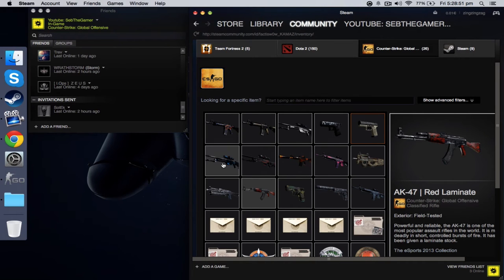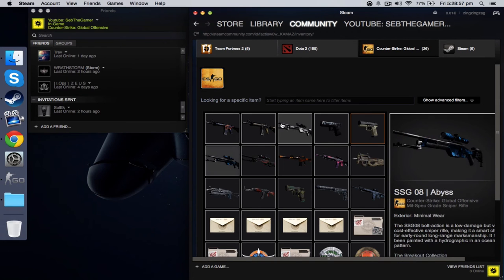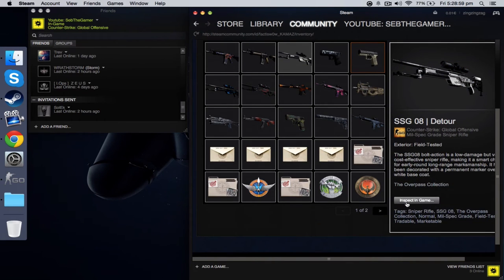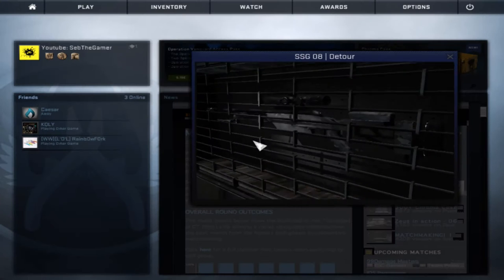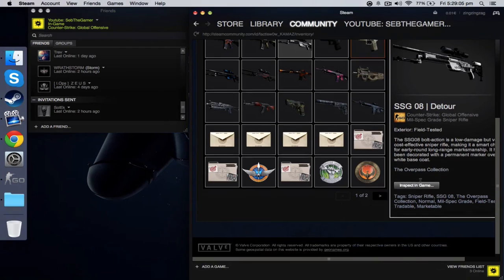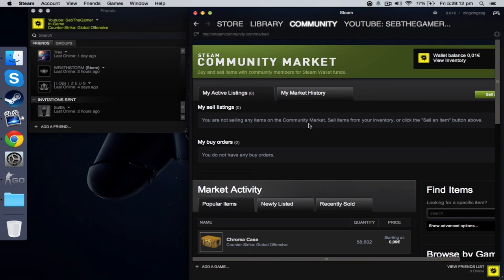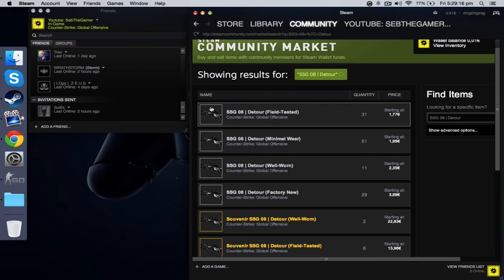Next page — sticker, nothing too exciting. He's got two SSG 08s by the looks of it. Let's have a look — very nice, it looks kind of like graffiti. Let me check the price range.